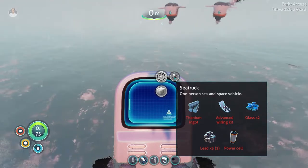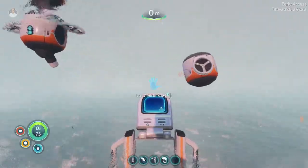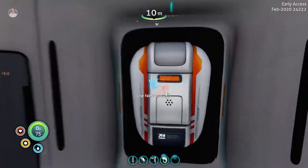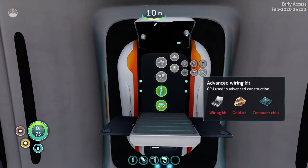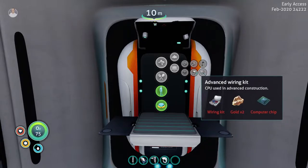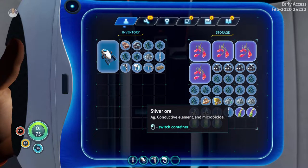That's interesting, but we're freezing so let's get away from there. The sea truck requires a power cell and an advanced wiring kit. A power cell is two batteries and silicone rubber. An advanced wiring kit is a wiring kit, two gold, and a computer chip — which means more gold. In total that's about two silver, two gold — so three gold total. Do we have that? No, but we can work on it.